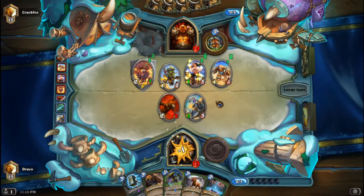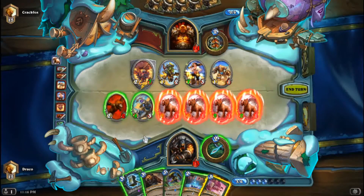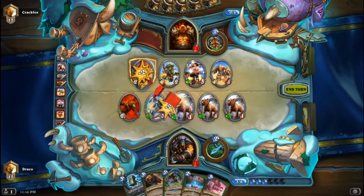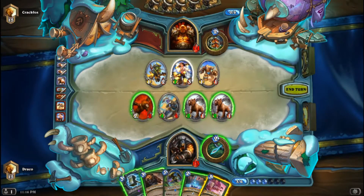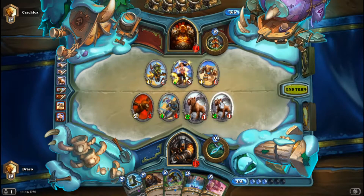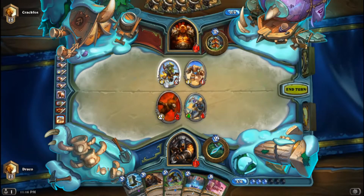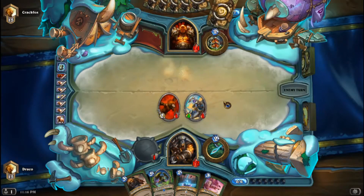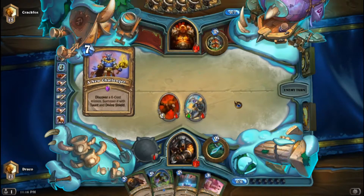Now this is turning really really annoying. But you know what guys, we have Unleash — hell yeah! Trade in, trade in... I don't really want to trade into this but I think I have to. Yeah, trade in, trade in and probably do it this way to get the control going. I think it turns out pretty good — we have a beast and next turn we can play Animal Companion into Kill Command into go face, which can be lethal.